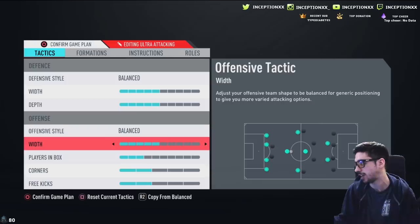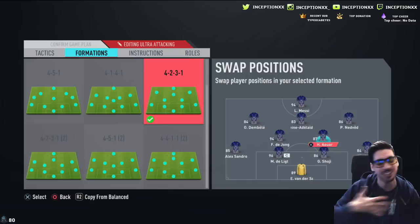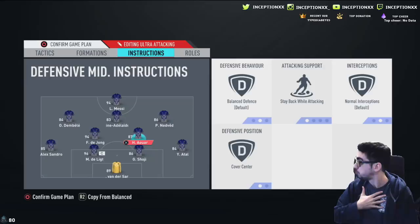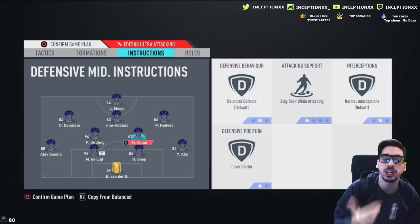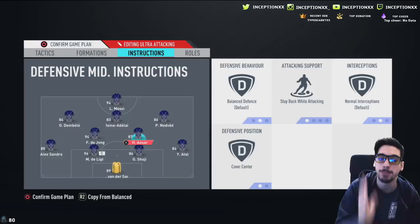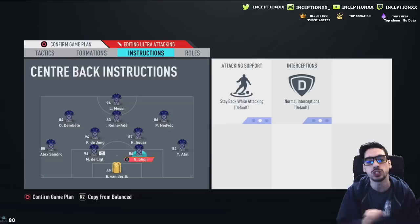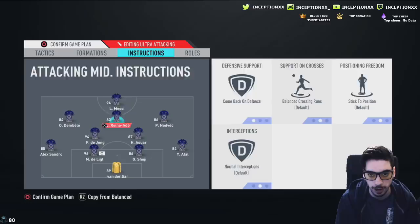With the custom tactics, he already knows my tactics because this guy is one of my mods — he's amazing. He's going to be using Alwar on the right side, and specifically for instructions we're going to tell him to stay back while attacking and cover center. With those instructions, the player's characteristics will make him attack, so I want to see if his off-the-ball movement makes him attack but also makes him transition back quickly, given those high-medium work rates and decent physical and pace stats.